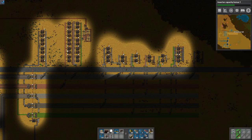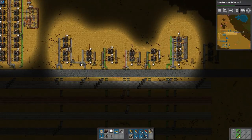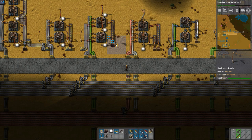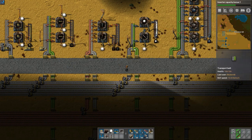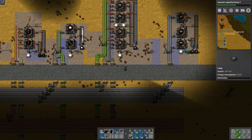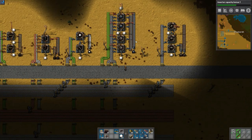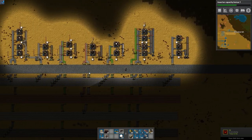I've already got gear production, circuit production, and I have belts being made - which we're actually going to take that line and move it over here for later purposes. I also have inserters, underground belts, splitters, medium and big electric poles, and lights. I'm making assembly machine mark 2's, and I think the episode after this we're going to begin doing oil, so that's going to be exciting.